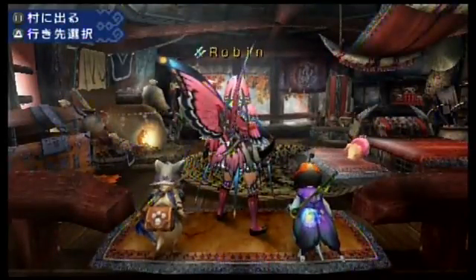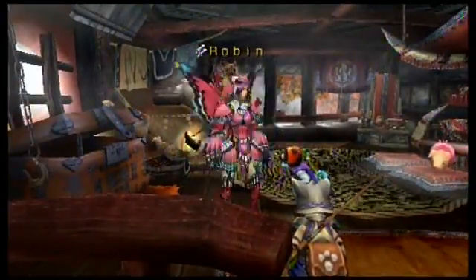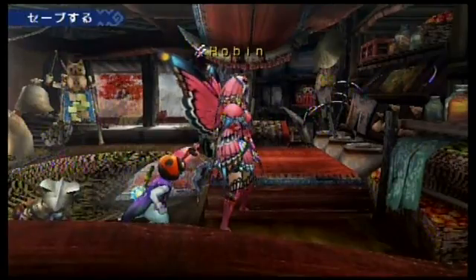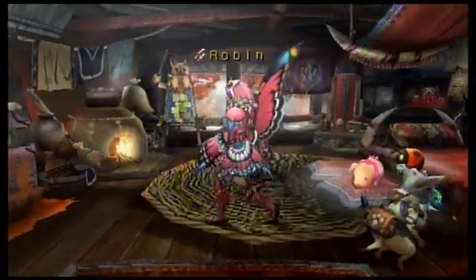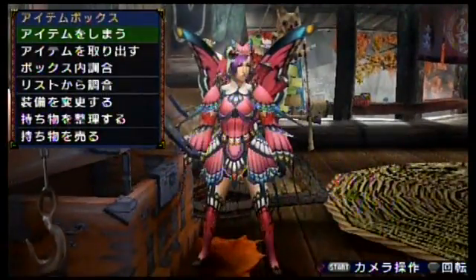You're given a residence to work from as well as a farm — this is to thank you for helping out the community. In your house you'll see you have a bed which will save your game, and an almighty chest to store items, combine items, re-equip, and it'll even allow you to sell directly from the chest itself.